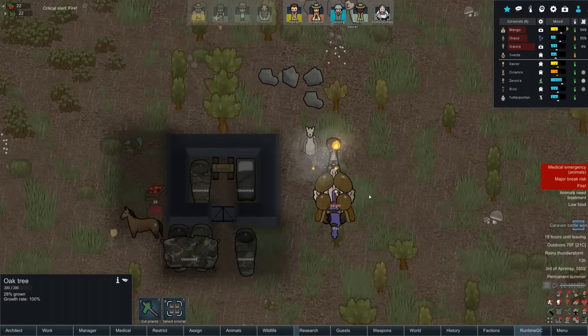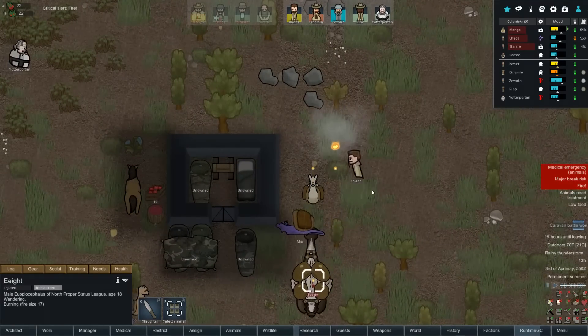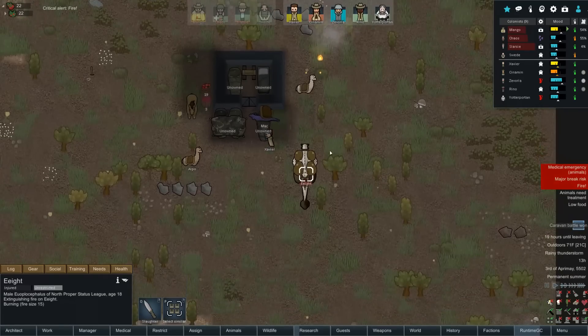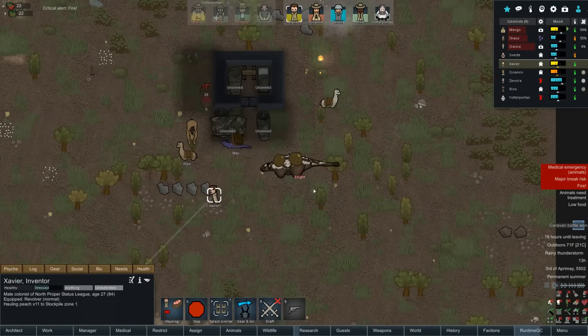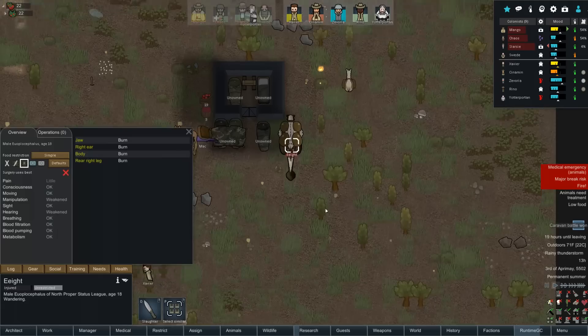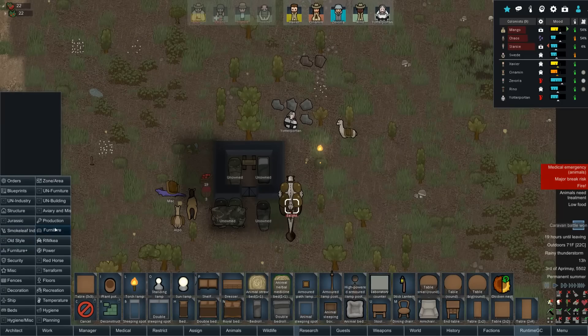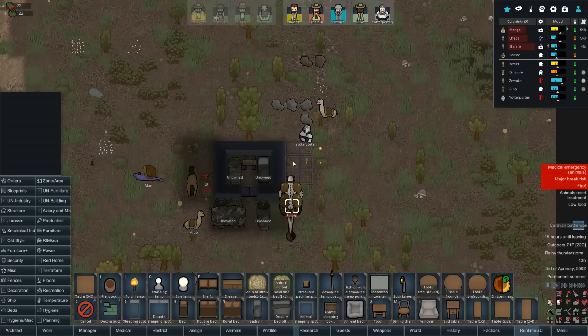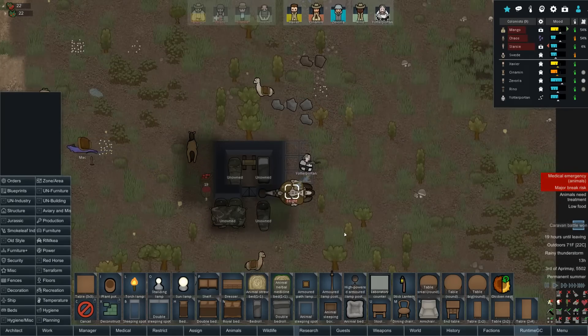Whoa, the lightning just hit Eight! The poor guy — he's on fire! Come here Eight, I'll save you. Okay, he's taken care of, just a random lightning strike. Now he might get an infection because burns love to get infected. I'm going to throw up a bunch of sleeping spots here, hopefully Eight goes to bed and we can tend to his burns before he gets infected.